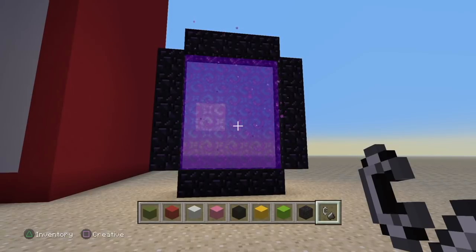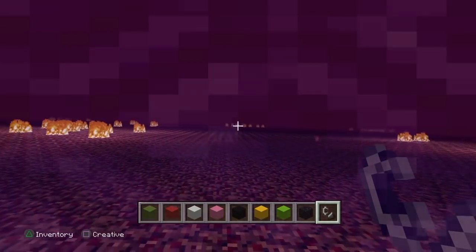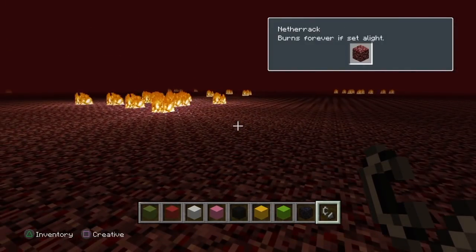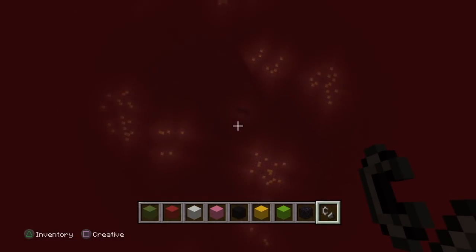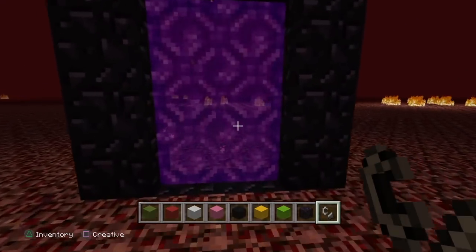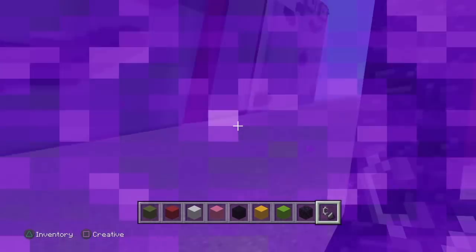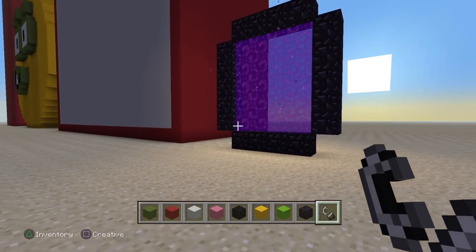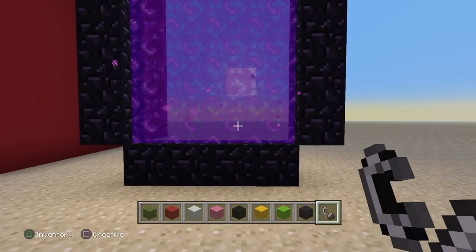So there you go — you can see there's the portal and we just have to jump in. But when I was here I thought to myself, well this is kind of a bit dark, a bit gloomy. The nether definitely has a top layer that you can't get through, so we are restricted by heights. So I thought, let's not do that then — we'll just build it in this world, so I'll come back out.